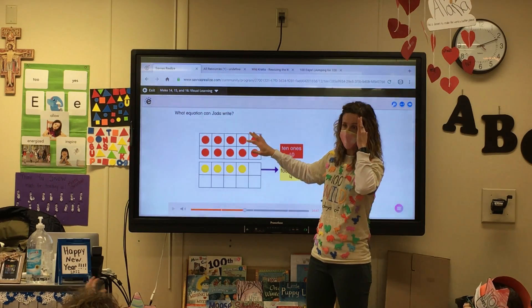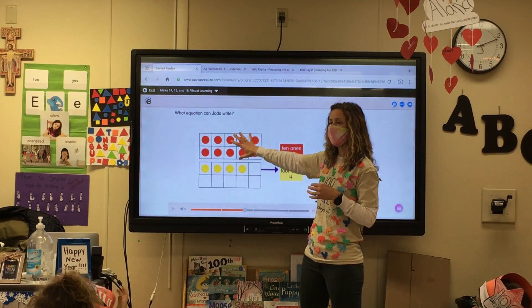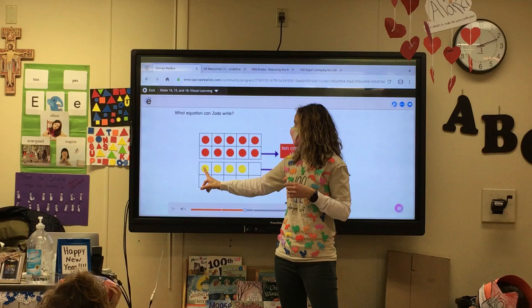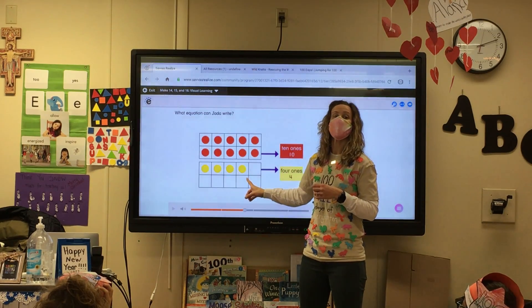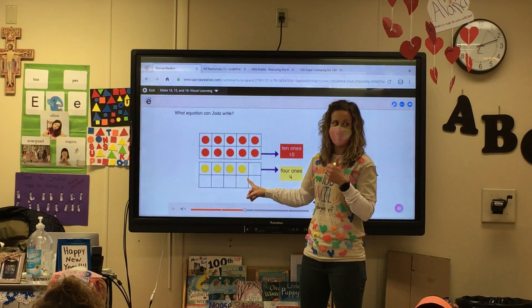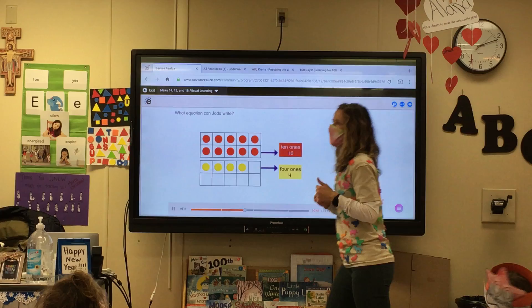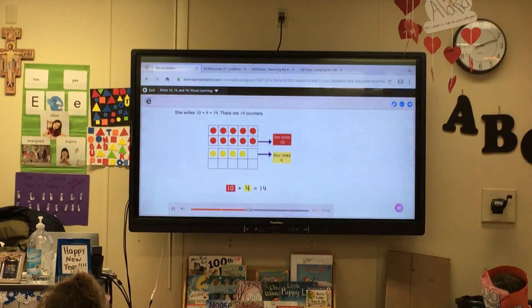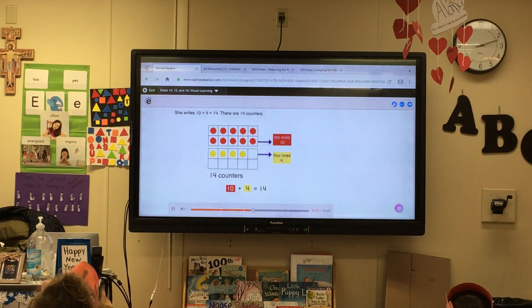If you don't know that that's 14 right away, remember after 10 you count up by 1. So after 10, count with me: 11, 12, 13, 14. So 10 plus 4 equals 14. She writes 10 plus 4 equals 14. There are 14 counters.